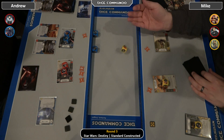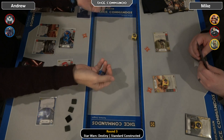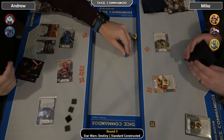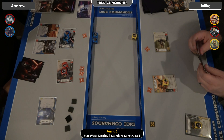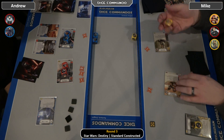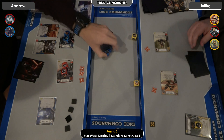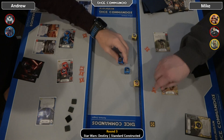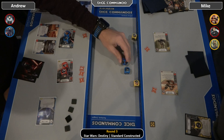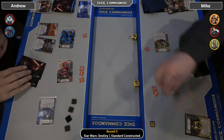The Trader comes in with one indirect — not too big a threat. Andrew pitches a Doubt and hits hard. Kylo on the two, Heirloom on the two. Mike has no control and rolls in Aphra — four more into Aphra.